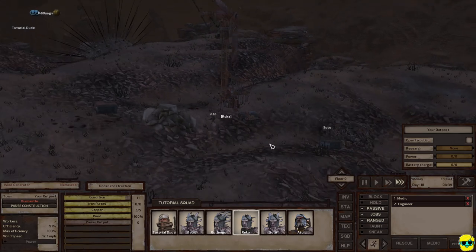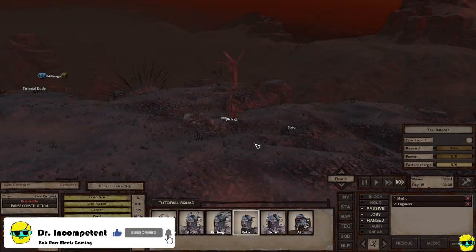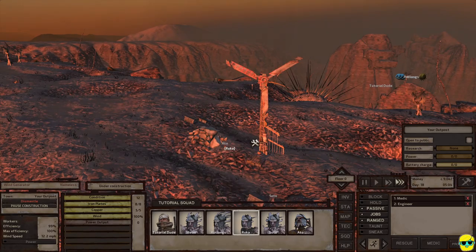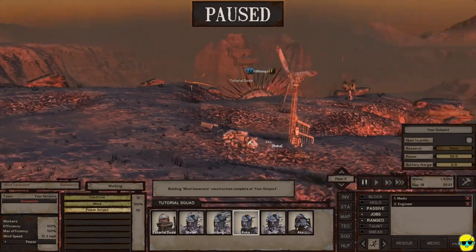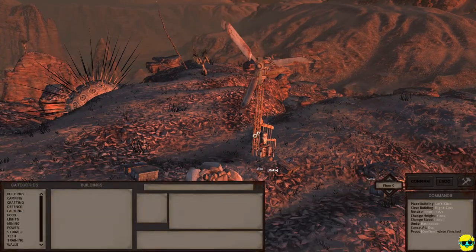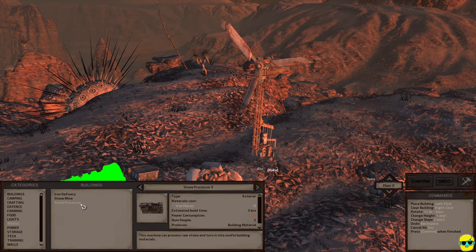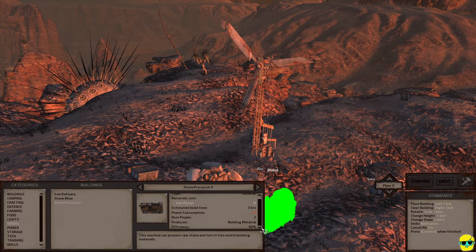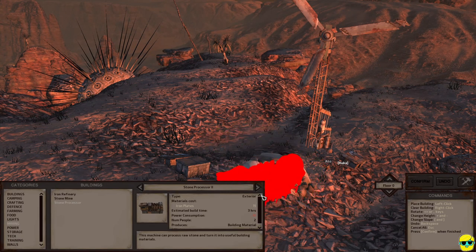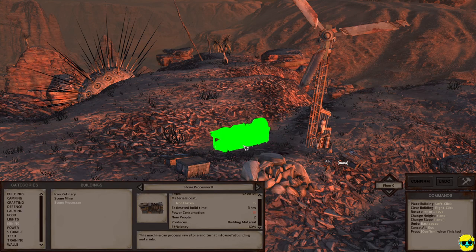When she finishes this, we can see how much power we're actually going to be getting. You can see the windmill finishing up here — it's under construction. Boom, we finished the windmill! It is now producing 50 power. At this point we could start trying to build our stone processor 2, which does require power. This is what we want because it takes fewer people to work it, but it does consume some power. So this is good.